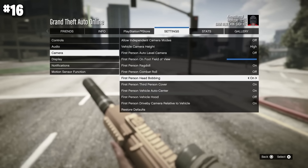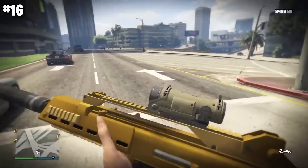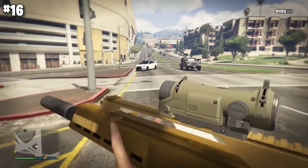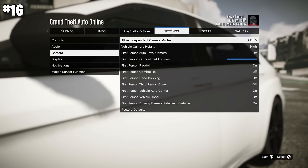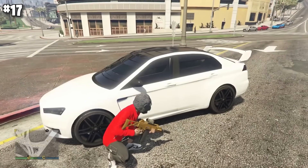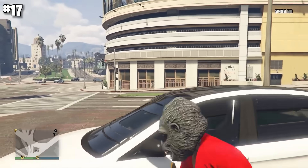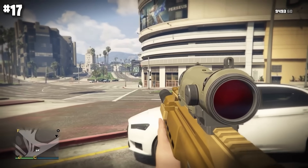First person head bobbing — turn this off. It makes your screen shake and camera bob like your character's head when walking, which is very disorienting and will mess up your aim. Also, make sure first person third person cover is turned on. This switches you to third person when you enter cover while in first person — without it, you simply won't be able to see where your target is at all.